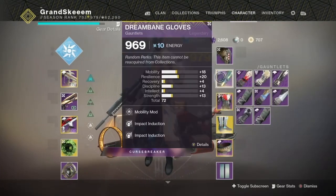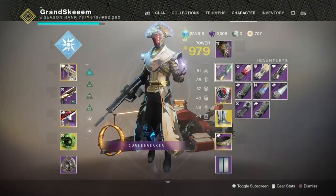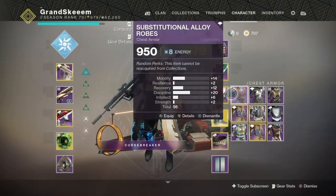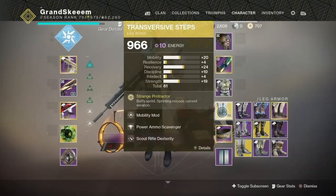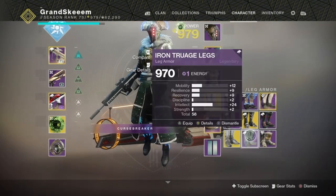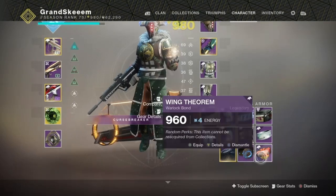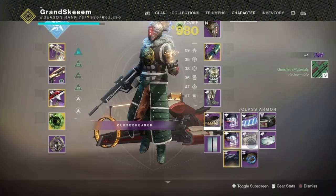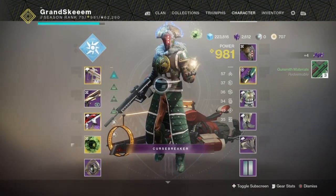Most of my stuff is 965 or higher. I'm putting my highest gear on to see what my light level might be — I think I'm like 985 or 983. Let's see while I'm flying into the Tower. I'm at 981 — thought I had some better gear, but anyway.